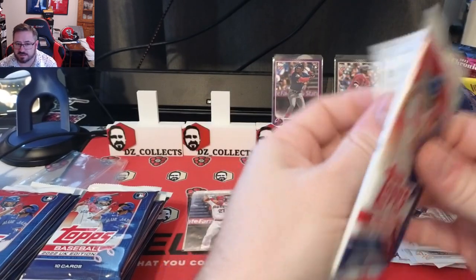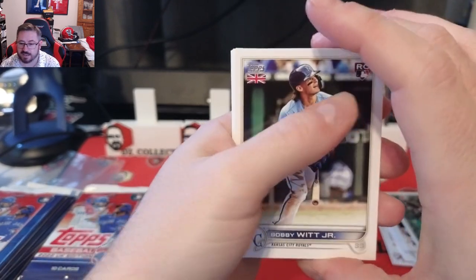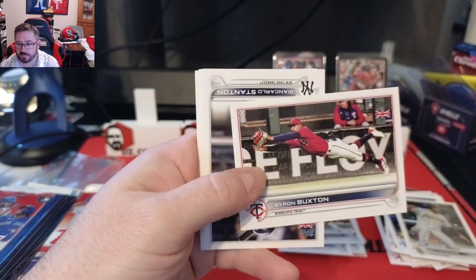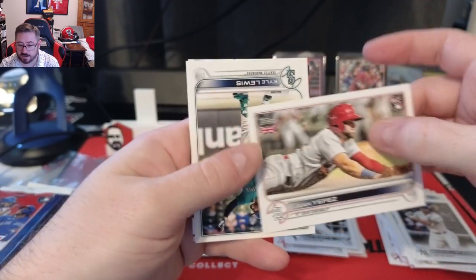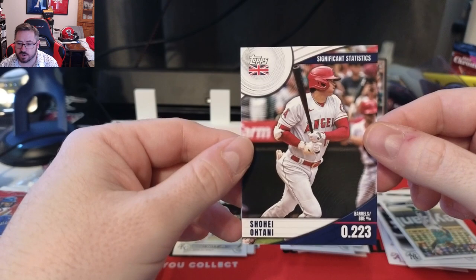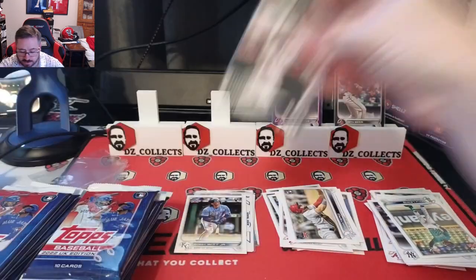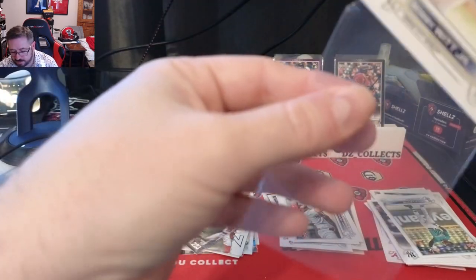I noticed the hits seem to be the last card in the pack — both numbered cards so far. Pack five: Bobby Witt rookie — big one — Manny Machado, a Randal Grichuk Gold Cup, Corbin Burnes, Byron Buxton, Carlos Stanton, Gavin Sheets rookie, Juan Yepez rookie, Kyle Lewis, and a Significant Statistics Shohei Ohtani — .223 BB%. Really cool card. Bobby Witt sleeved up for the stand.